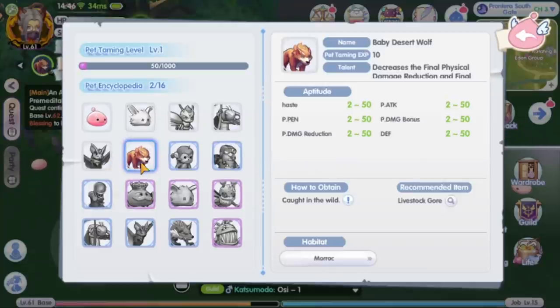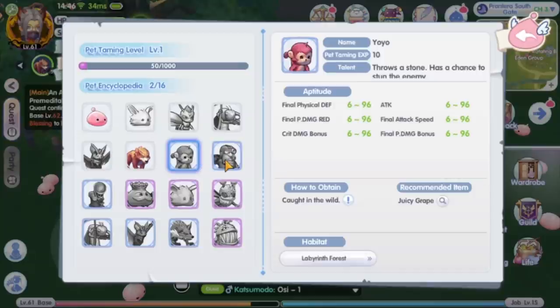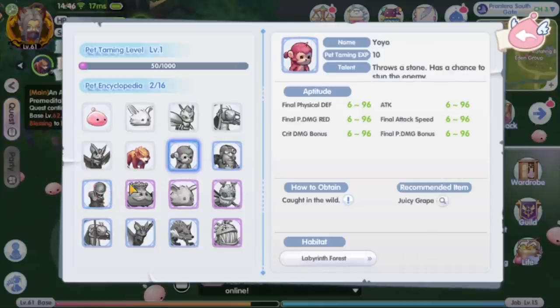To evolve the grasshopper, familiar, and baby desert wolf, you need the rocker, granulia, and desert wolf headgear respectively. Another path you can catch is the yoyo, gi elf, and skeleton walker. These three paths are blue quality paths, so they do not have any evolution, but will cost a lot of crystals to buy the taming item.